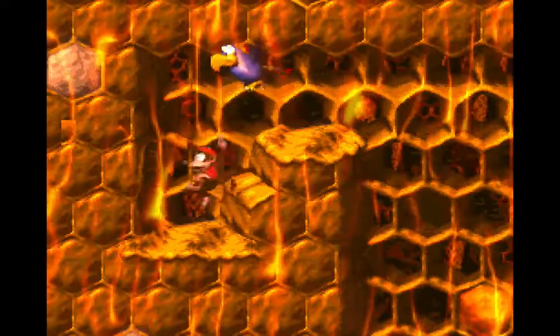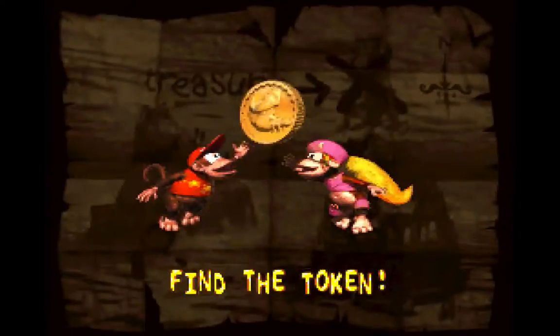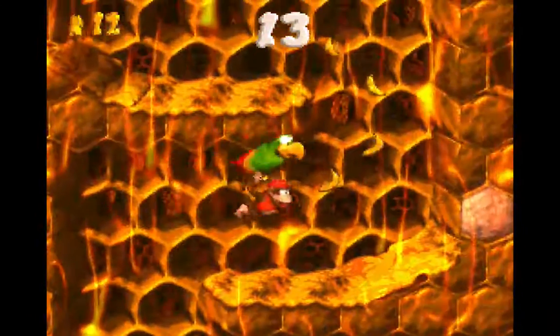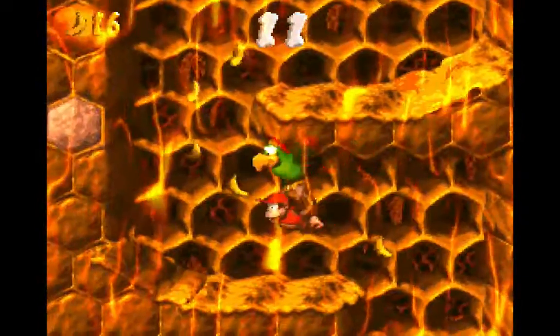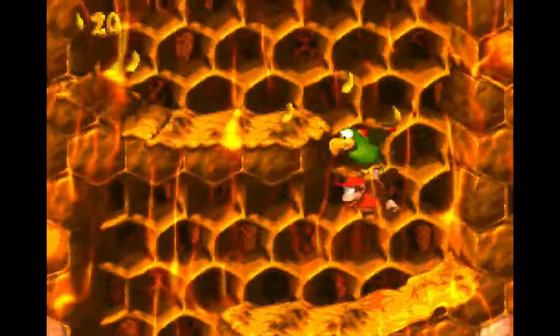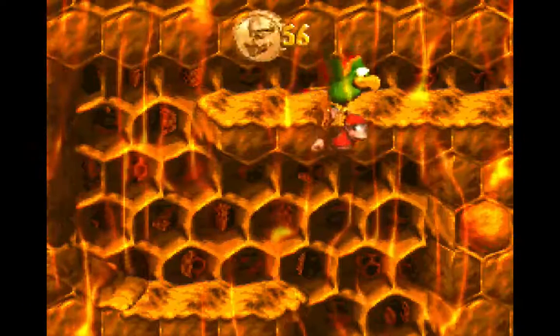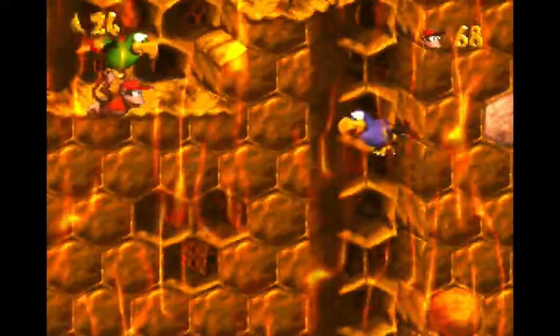Push X to get off Squawks and now we can go in here to find the token — very good! There we go — green Squawks! Now I can fly and motor my way up this passage here. And there's the kremkoin — no problems there. I like green Squawks a lot better; he's much more useful than blue Squawks.